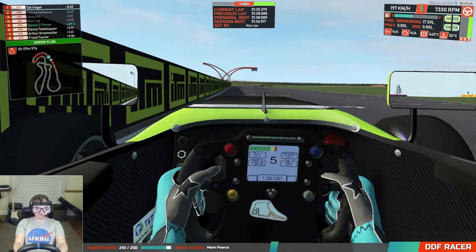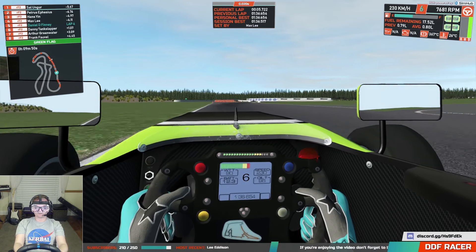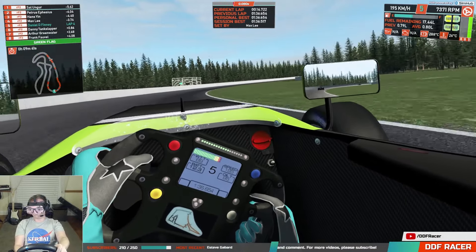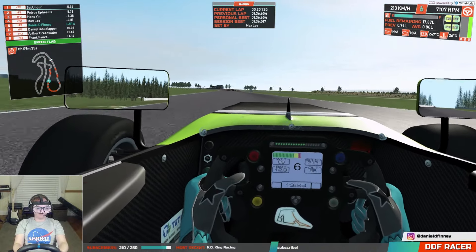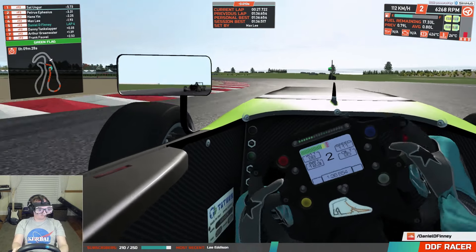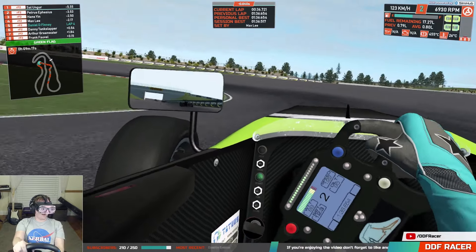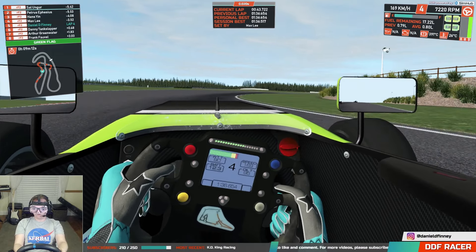It doesn't have much power but it's slippy. New fastest lap - 136.156. You've really got to think about your movements in this car. The steering is very precise. It's easy to lose the rear as well, and the car doesn't like to brake and turn at the same time. So you've really got to brake in a straight line and think about your turning. Very much a car that helps you to refine your technique and become a better driver, which is the whole point of these lower formula cars - it's all about nurturing the talent.